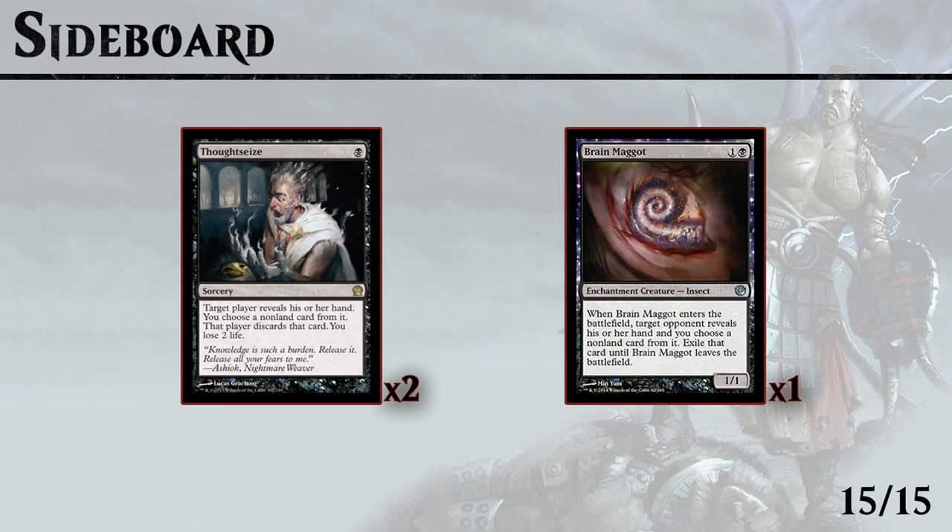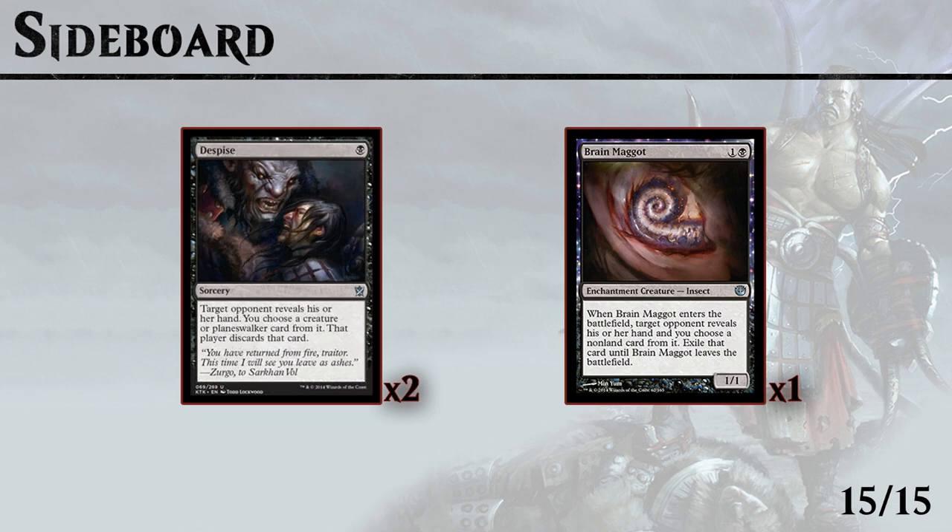We're also packing more hand disruption: 2 Thoughtseizes and a Brain Maggot. If you're on a budget, the Thoughtseizes can be replaced by Duress and it won't really matter except against control decks.